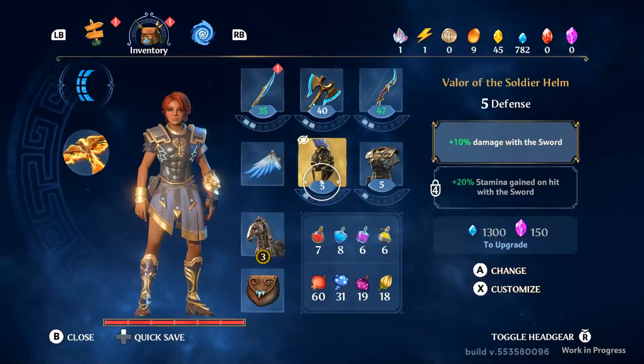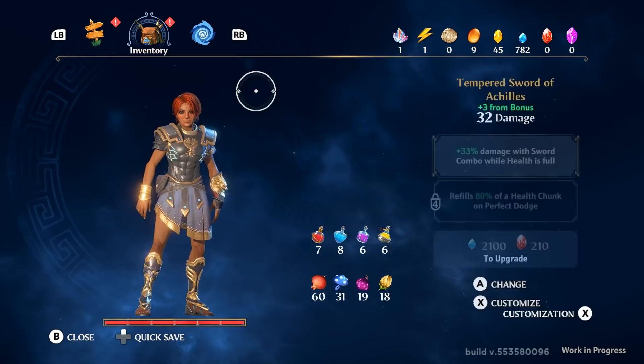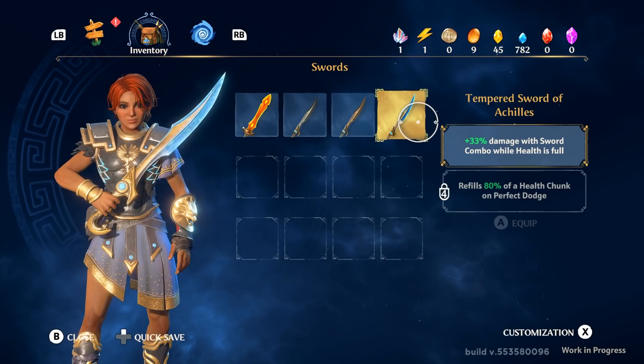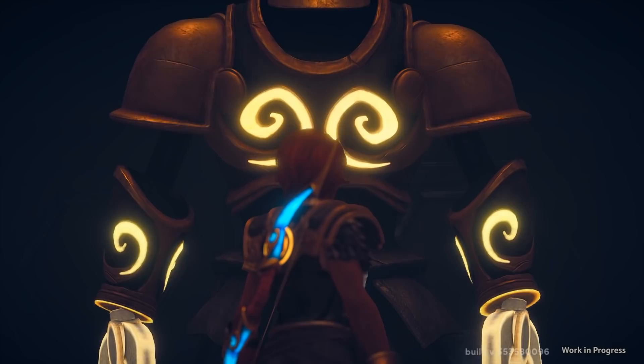Upon completing the task, I was rewarded with my first new weapon — a light sword that would refill my stamina on hit. That was an easy choice because the other weapon did a little extra damage when at full health, and at that point I was rarely ever at full health at the start of a fight. Extra stamina sounded good to me, so I put on the new sword and made my way to the first boss.